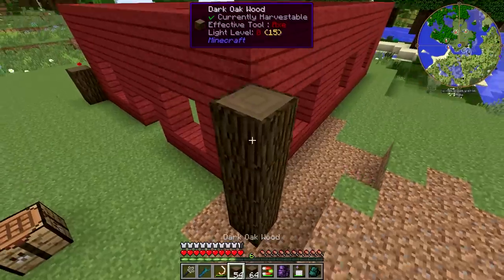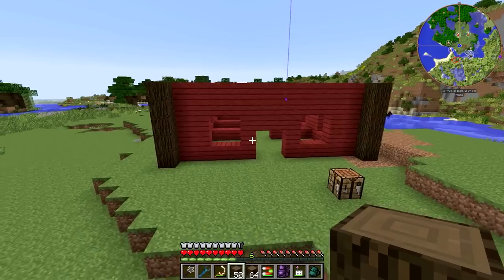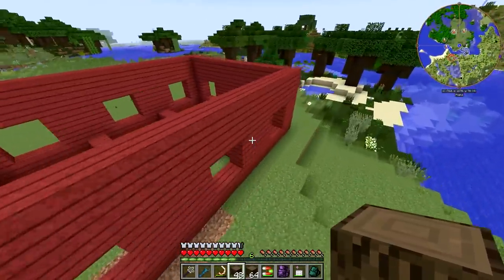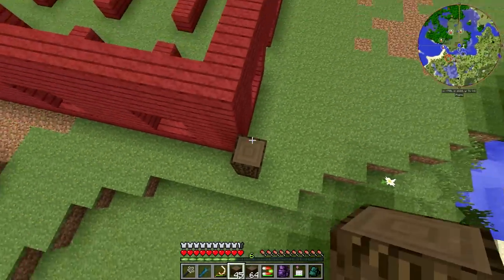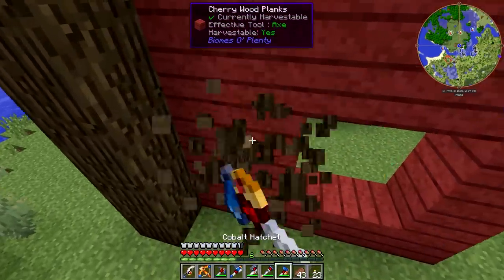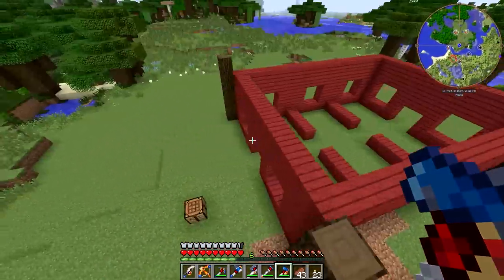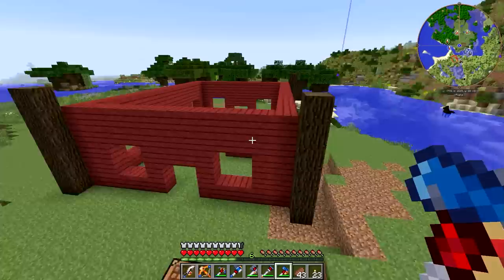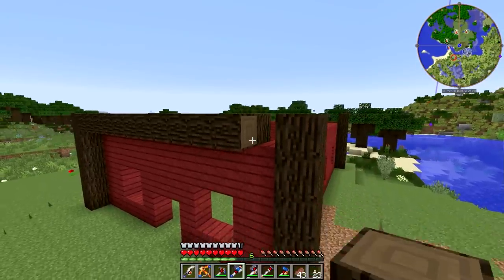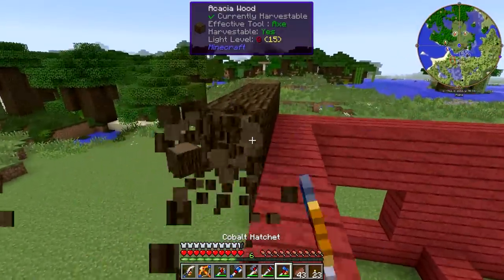Alright guys, I am back. I've got the main frame of the barn kind of put down like this. What we're going to do is use these dark oak logs to form a frame around it — like this. Although, I'm almost tempted to put those in the corners. I wonder if they'd look better in the corners. Actually no, I don't like that at all. I think that needs to go a block lower — that's what I'm thinking.